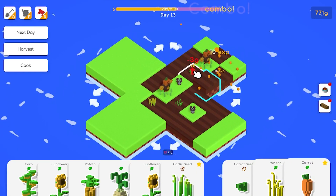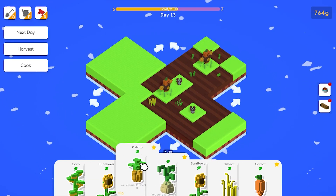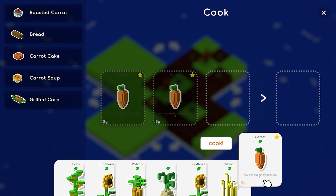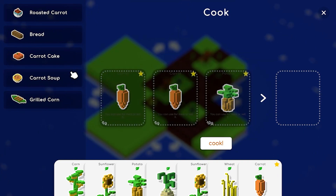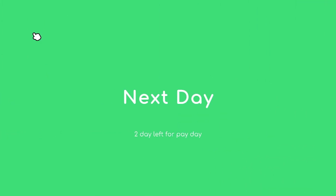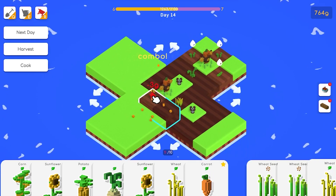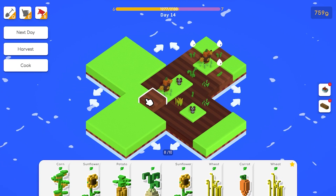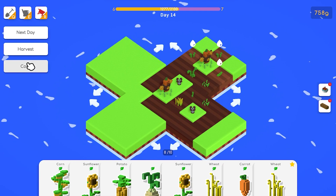Ready to harvest, ready to throw some seeds down. I don't know what we can make with sunflowers. Carrot, two wheat, two carrots and potato - we got nothing there for that. Next door - close to payday. We got a ton of things to work with, we're gonna hit harvest. We're just planting out here. Now we can cook.